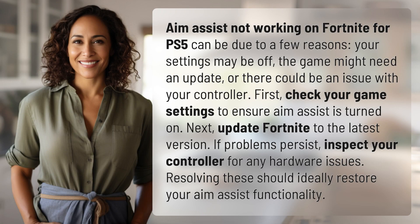Aim Assist not working on Fortnite for PS5 can be due to a few reasons. Your settings may be off, the game might need an update, or there could be an issue with your controller.